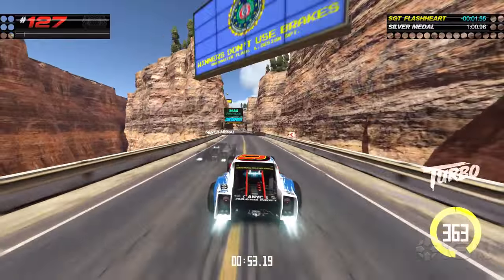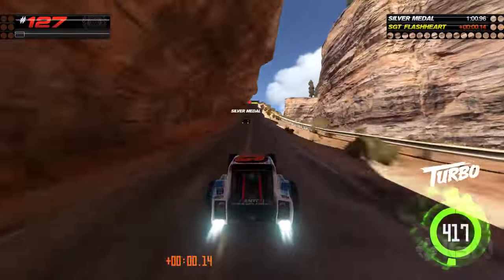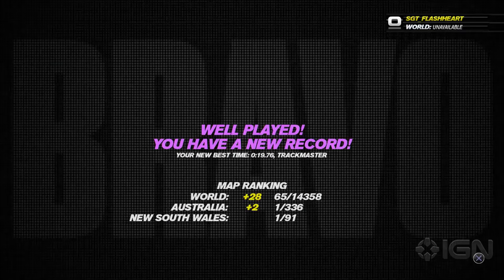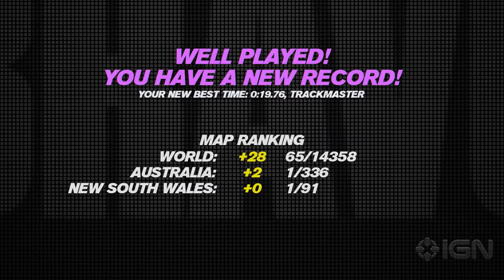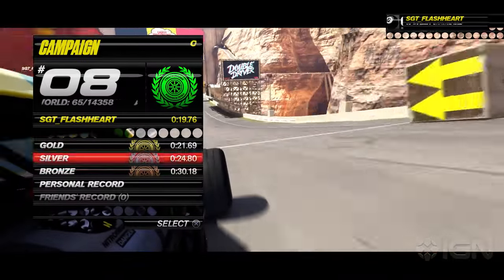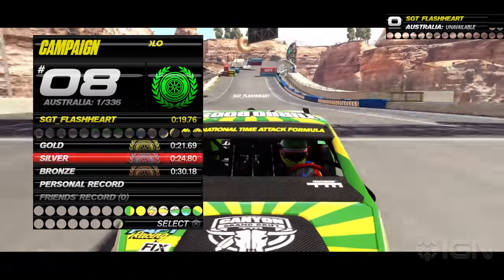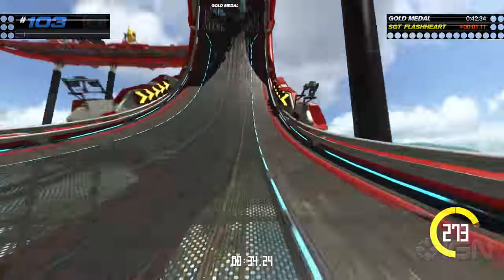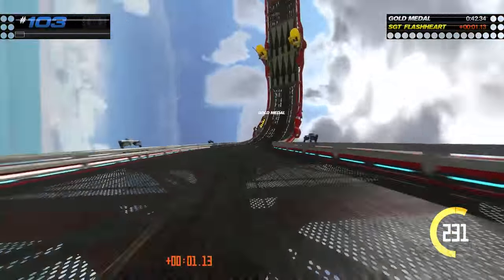I also love how granular the ranking info is, and for me it was the prime reason I became completely obsessed with certain courses. Not only could I see where I ranked in the world, but I could also see where I ranked in Australia and even where I ranked in my home state. My complaint here would be that although it's clear how many players are still above you, Turbo doesn't make the effort post-race to show you their exact times, so it's never obvious just how much faster you need to be to climb the leaderboards.